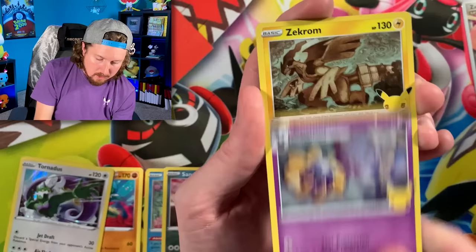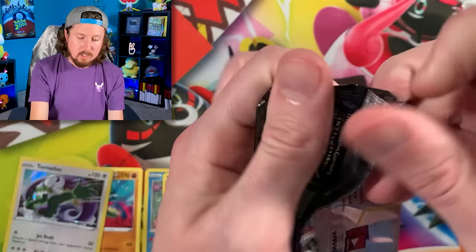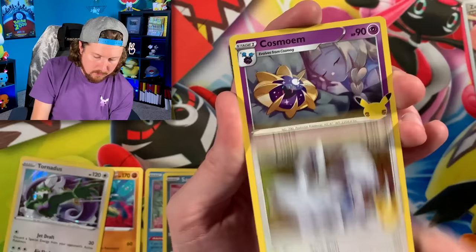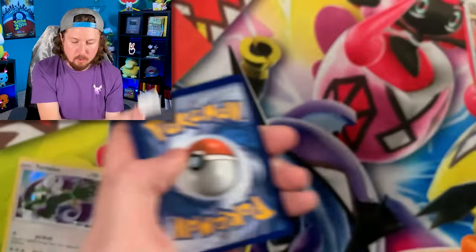We have a Zekrom, Professor's Research, and a Reshiram — which could be a good sign. Fire Pokemon... could that mean we have a Charizard somewhere? Maybe even in the Evolutions booster packs! If we pull a Charizard in the Evolutions packs I've got to do some sort of giveaway. We have a Professor's Research and a Groudon — no classic collection Pokemon cards yet, but we have two packs left. Then we'll go into our Pokemon Evolutions opening.